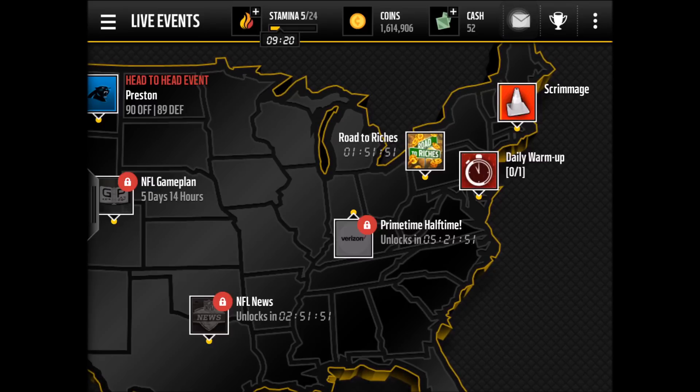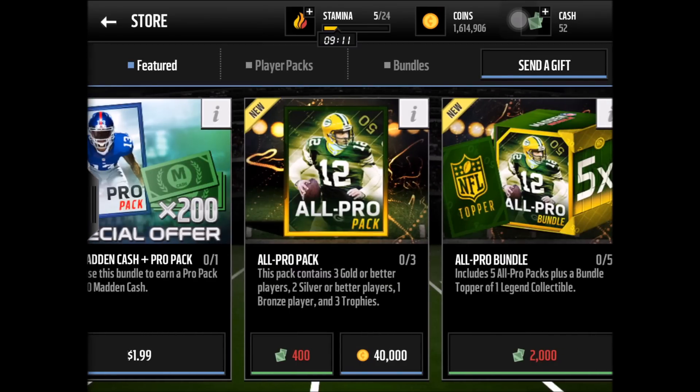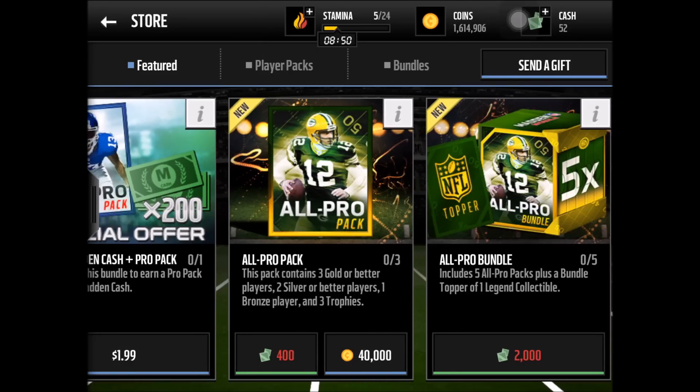What is up guys, Madden Mobile Elite back with another video. Today we are doing the All Pro Packs. It is the second to last day they are available, so if you're still looking to get them, go ahead and get them quick before they go away. Each pack contains three gold or better players, two silver or better players, a bronze player, and some trophies. The card artwork featuring Aaron Rodgers is really cool.